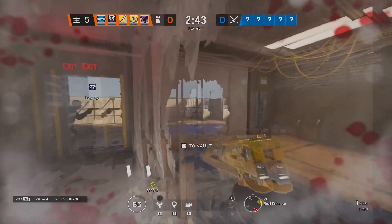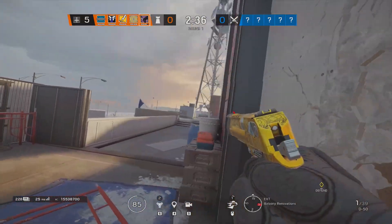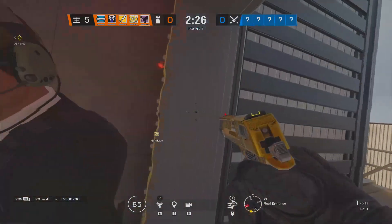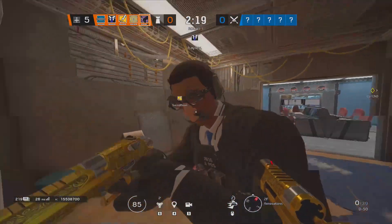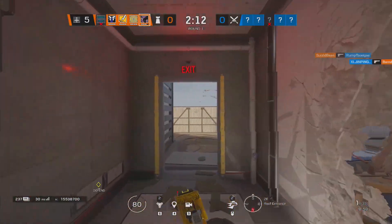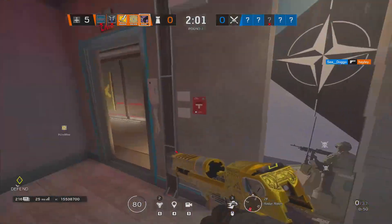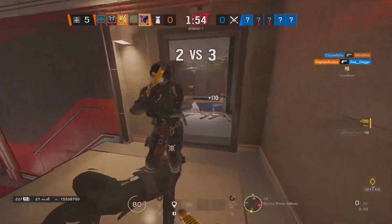When a player dies, the animation and the place where the body lands is completely different for every single player in the match. For example, a planted diffuser could be on the ground, someone gets shot, their body falls on top of it and the diffuser clips inside the body. That doesn't stop you from diffusing, but if you have seconds on the clock and you can't see the diffuser because a dead body is covering it, that's an unfair disadvantage — because on other players' screens that body may not be covering it at all. It would be fine if it were consistent across the board, but that's just not how it works in Siege. It's all client-side, including debris, so the body position is completely different for everyone.